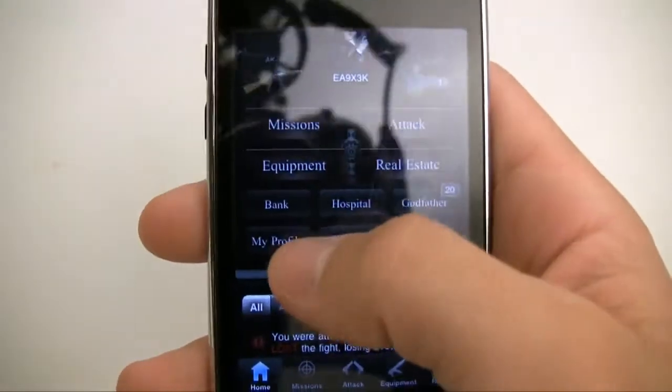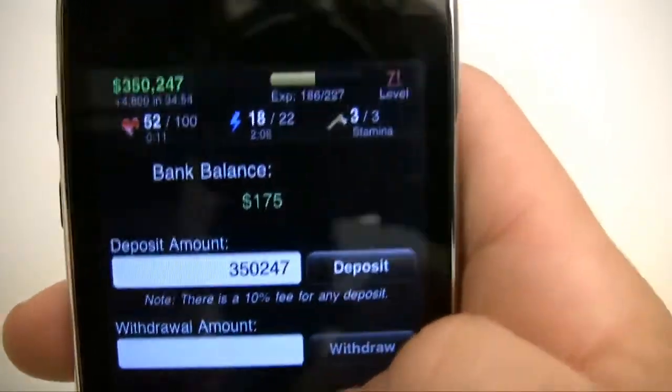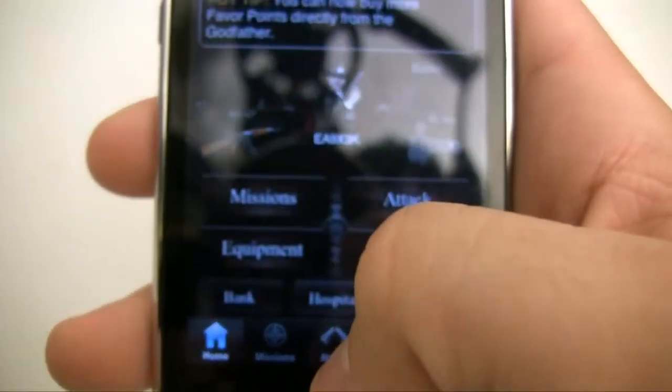Anytime someone attacks you they can take your money, and if you want to keep it safe you can put it in the bank right here. That's all the bank is — whenever someone attacks you, they can't take your banked money.